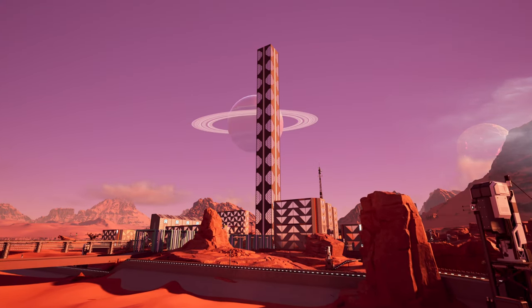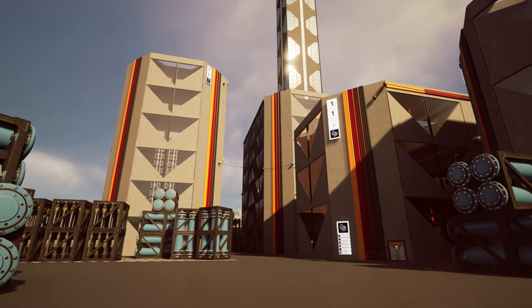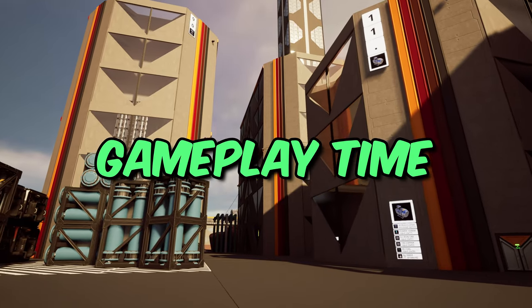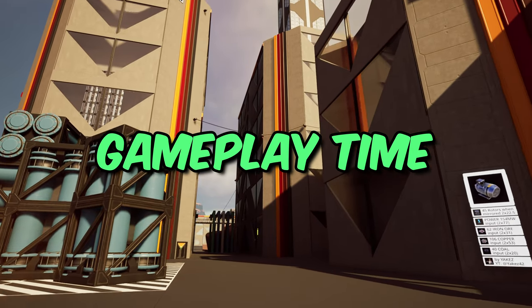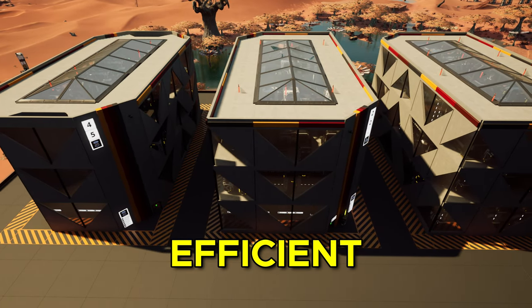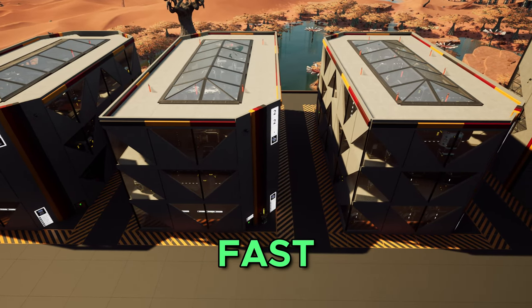When you are expanding your factory in Satisfactory, there are several main factors to consider. You need to account for extra power draw, use of resources on site, and the time spent constructing this new addition. Right now, you are looking at four blueprints, and they not only reduce the power draw, but they are also reducing resource consumption and save an enormous amount of time.